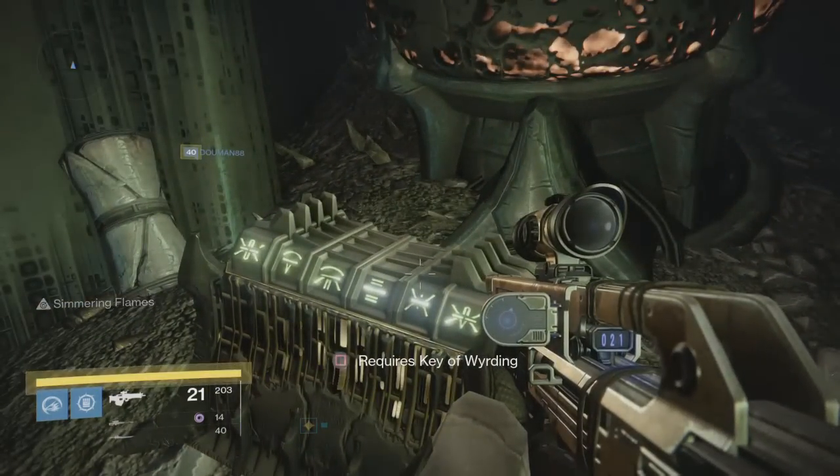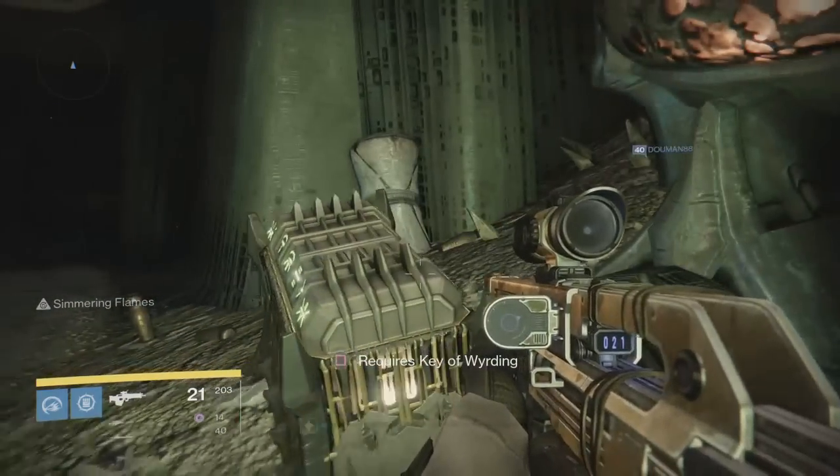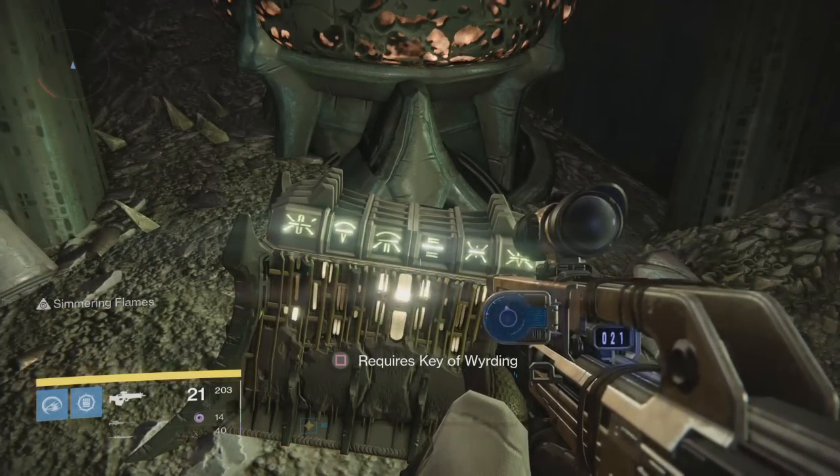And here it is — this is the Key of Wyrding chest. They do drop like blue engrams, some of the fragments for the Eris mission, some strange coins, and some motes of light.